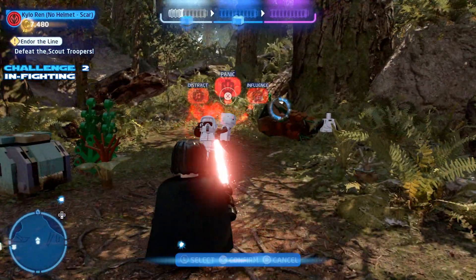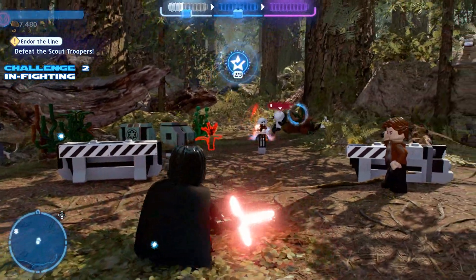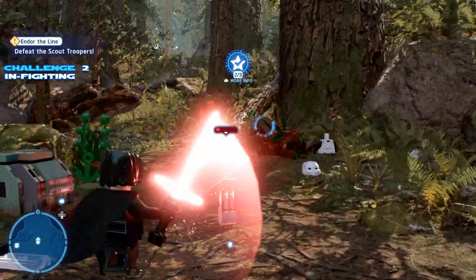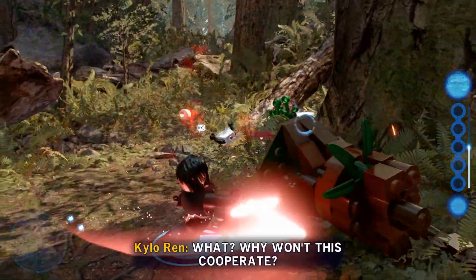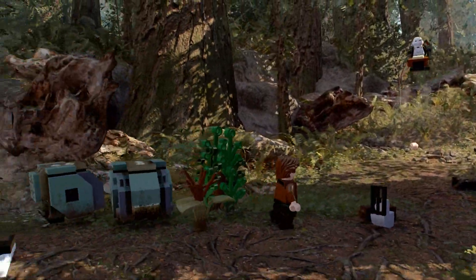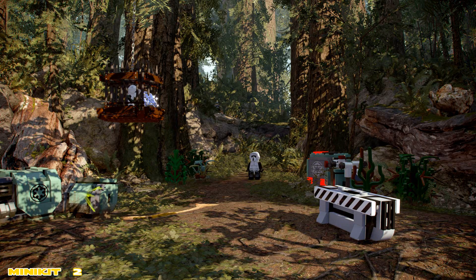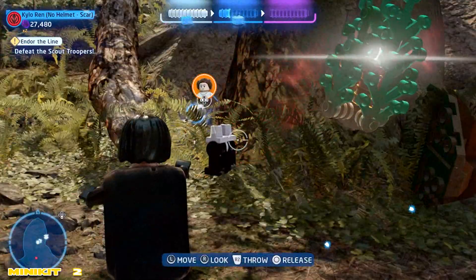Now over in the back side here, we've got a couple of baddies. We're gonna want to run up to them with a character that can use the Force. We're gonna press the triangle button to bring up the prompt and then choose panic. Now if you're on a different console, it may be the Y button or the X button — whatever it is to use the Jedi mind tricks. Use the distract, he should shoot his buddy and give you the challenge.